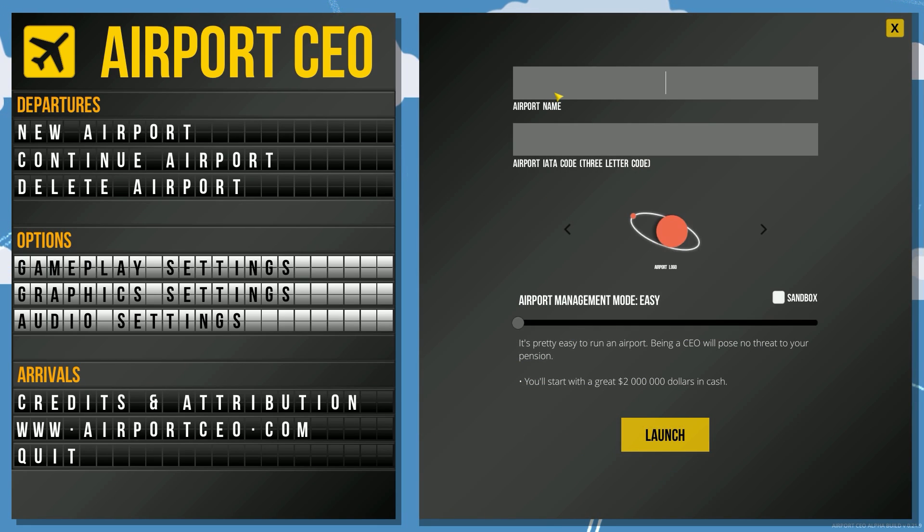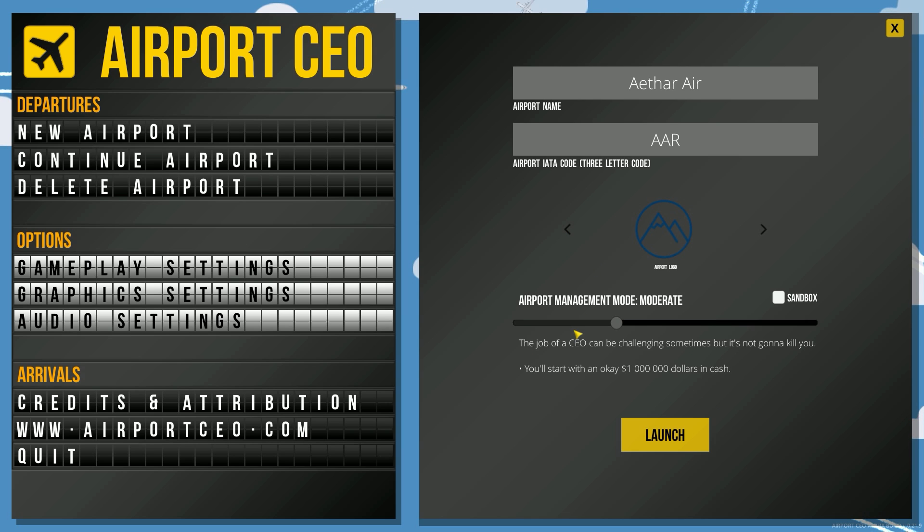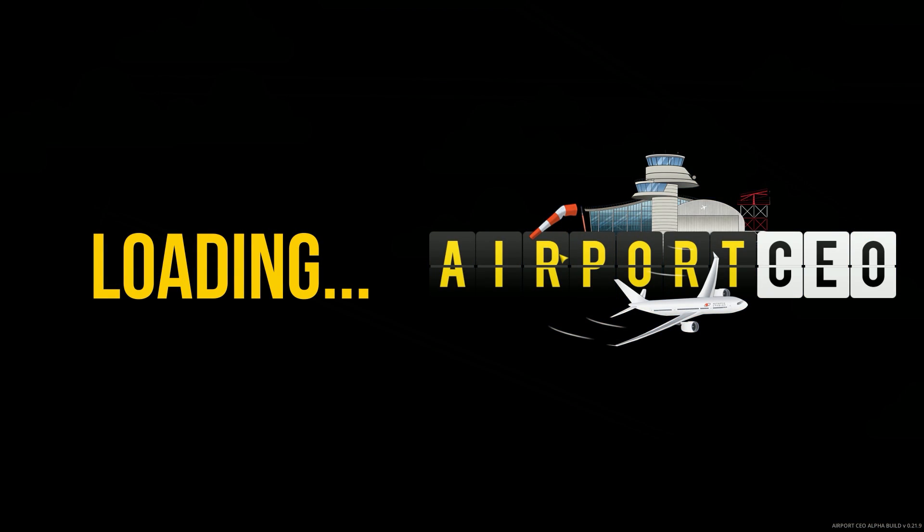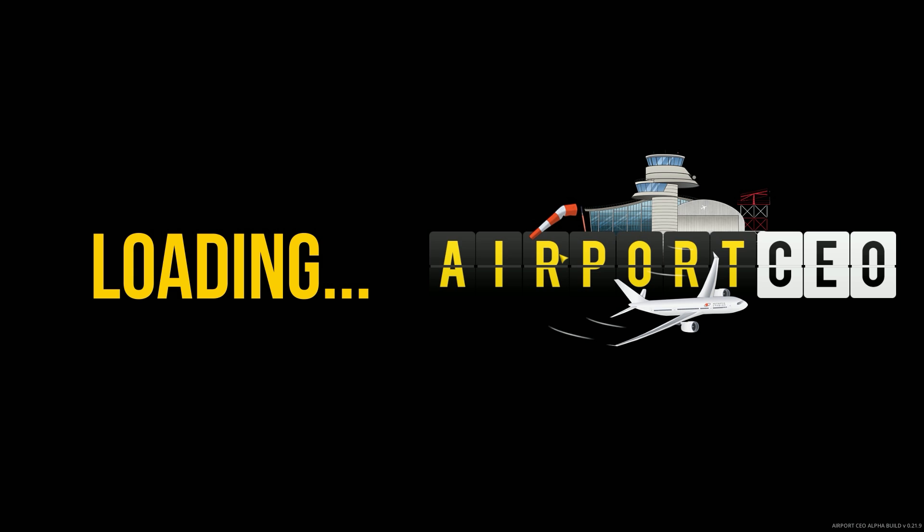Airport name — let's go ahead and call this Aethar Air, A-A-R. We'll do some mountains because we're in West Virginia, and we'll go with moderate difficulty. Anything that says easy is too care-bear for me.